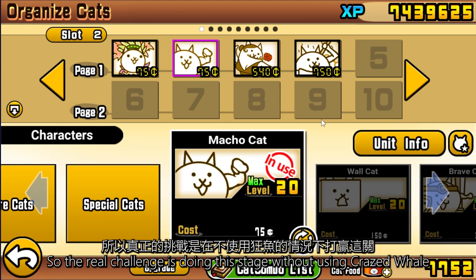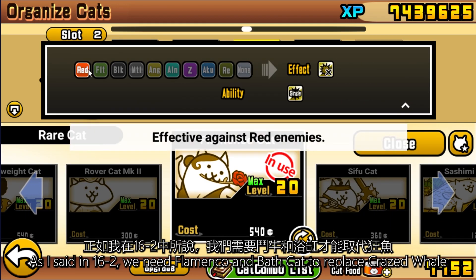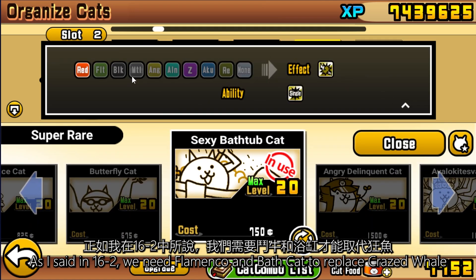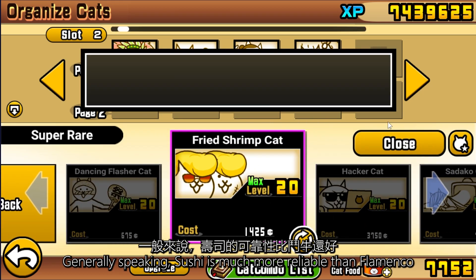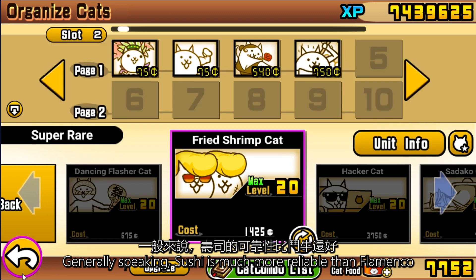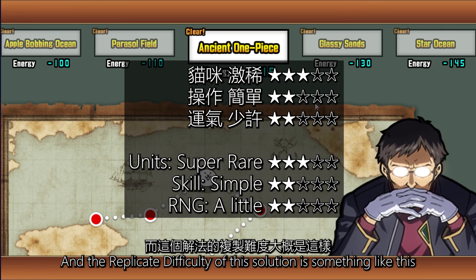So the real challenge is doing this stage without using craze well. As I said in 16-2, we need flamingo and bath cat to replace craze well. You can also use some better gacha such as sushi. Generally speaking, sushi is much more reliable than flamingo. The replicate difficulty of this solution is something like this.